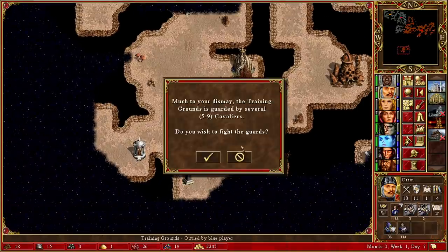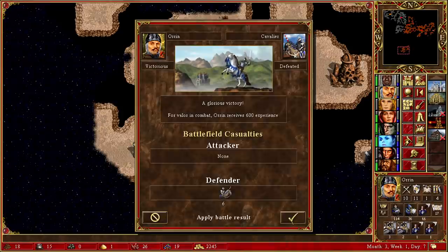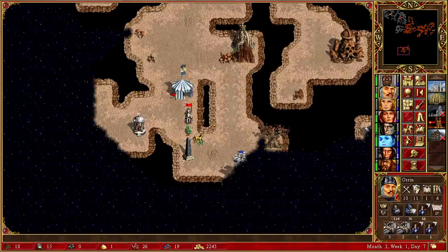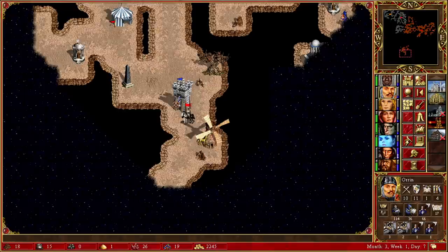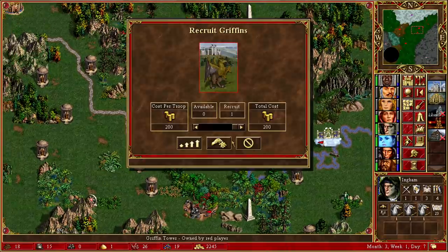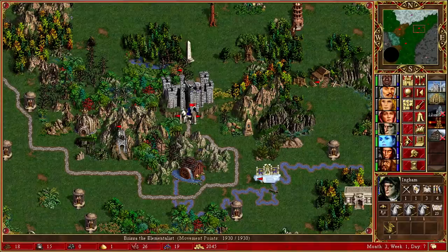We'll send Orin to this. Need to take out the guards - that should be fine. That gets us an extra Champion next week. There's actually quite a lot of Castle stuff around here. This has probably been cleared out already so I'm not going to go for it. Let's send Ingham back to the town. I'm pretty resigned to losing that Inferno Town at first - don't think it's a big issue.